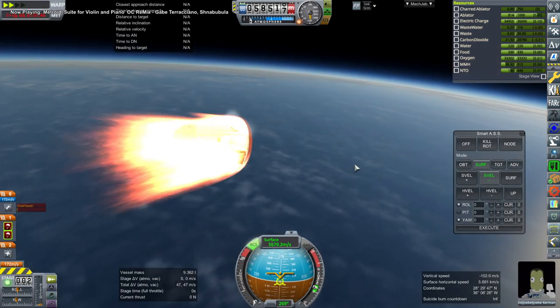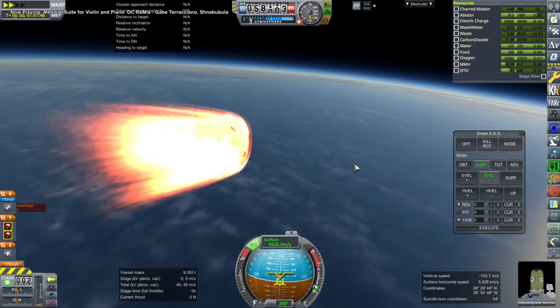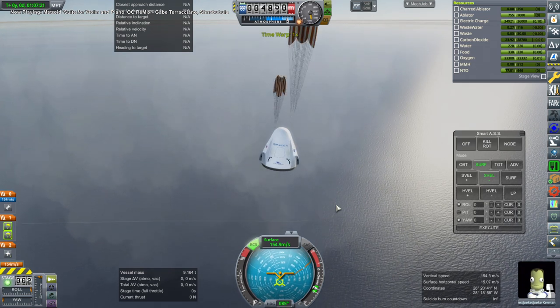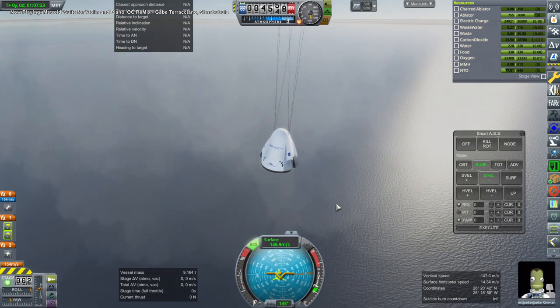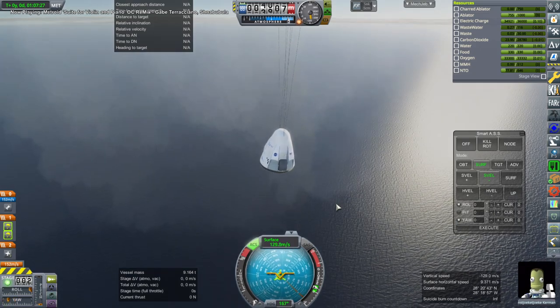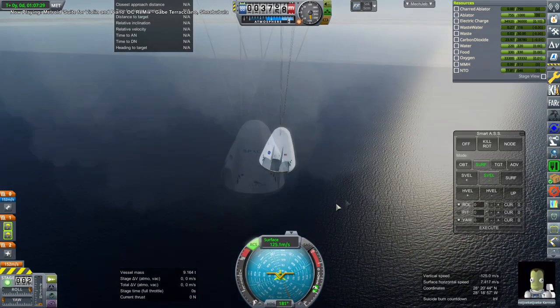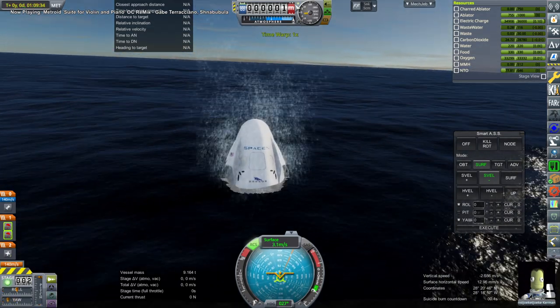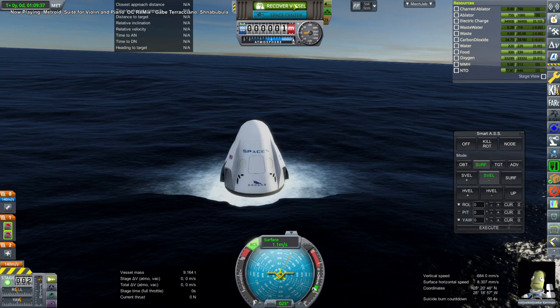Some heating — that particular overheat is the capsule itself, so that is important. But NST makes it through, and there are the parachutes. A reminder: we put extra RCS ports on this Dragon so that we could cut down on the burn times to reach the station in the first place. And recovering vessel.